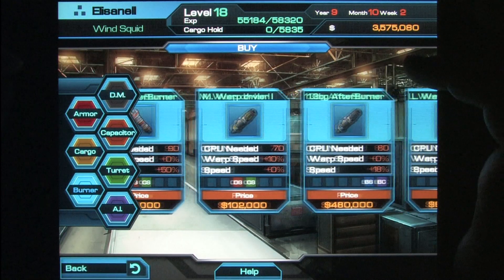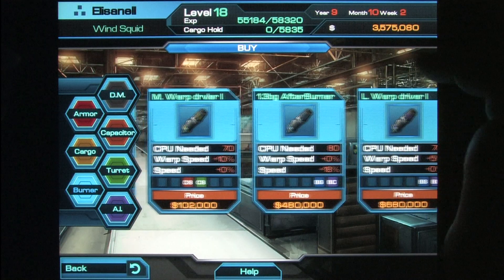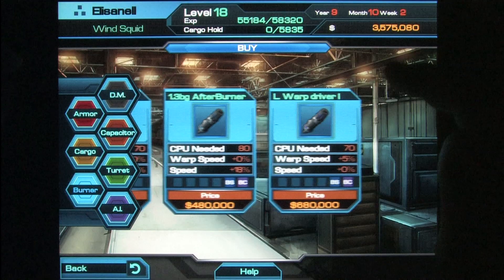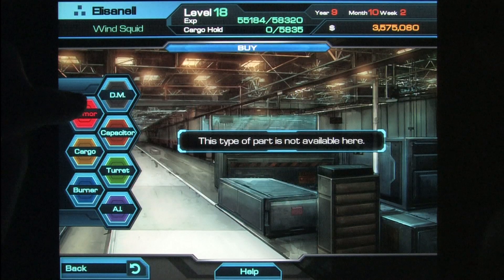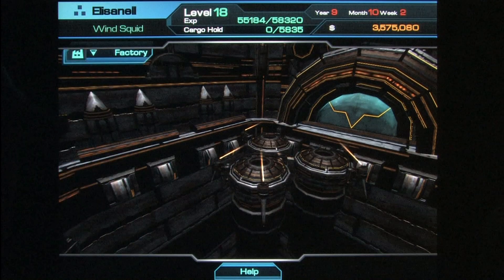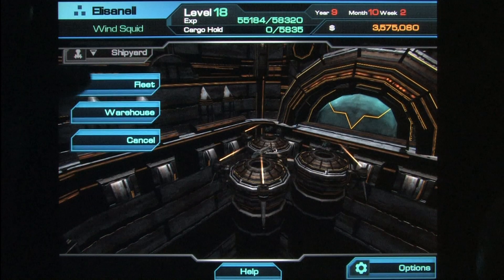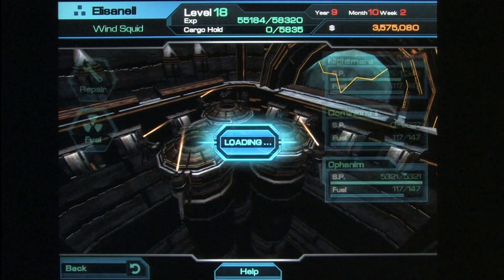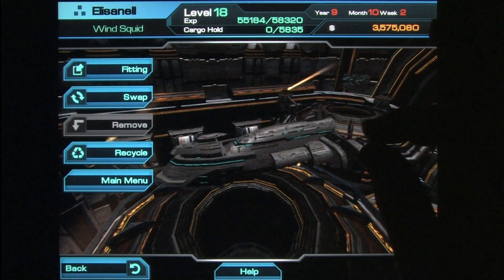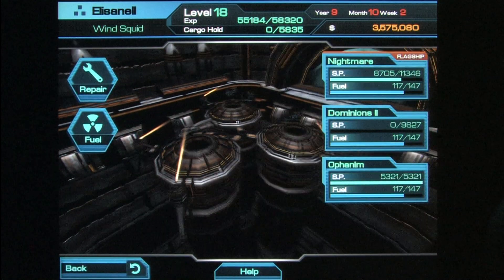Check out the ship customization, which is one of the best features in Galactic Fantasy — spaceship fans will love this. As you buy bigger and better ships, you can equip more and more stuff like new weapons, armor, new AI, faster engines, and cargo space for more trading. You'll assign crew to each equipment slot, spreading them throughout the three ships in your fleet.